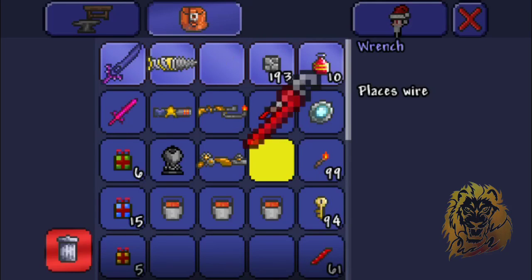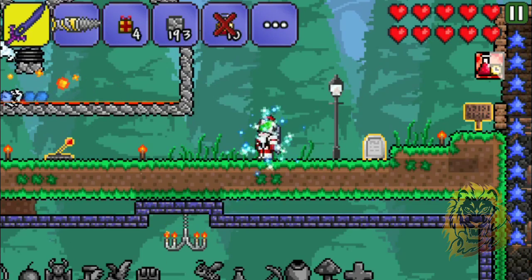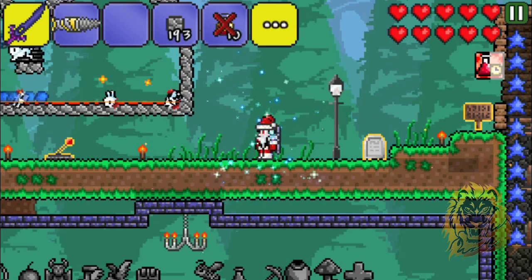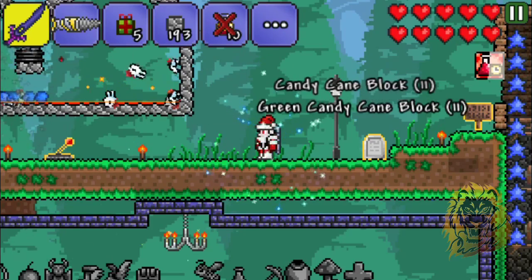We're going to taunt the bunnies while they're dying and open presents in front of them. Starting from the smallest first — boom, nothing, nothing. Oh, we got a heart from that one. It loves me so much it wants to give me hearts.